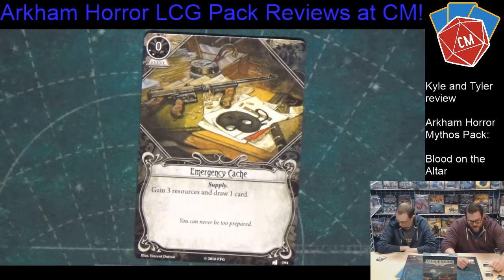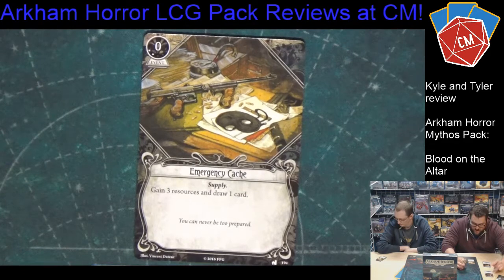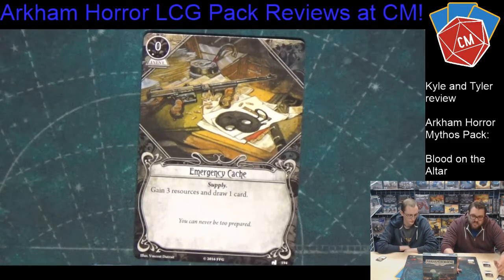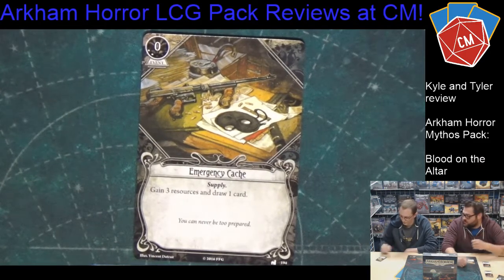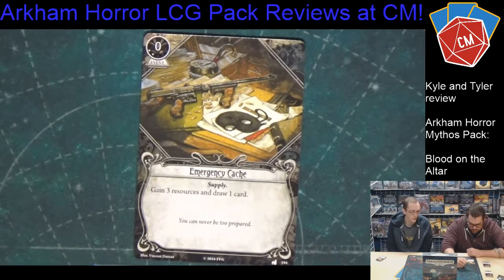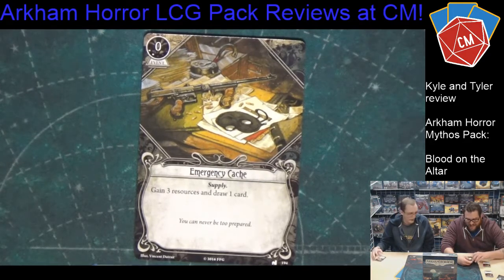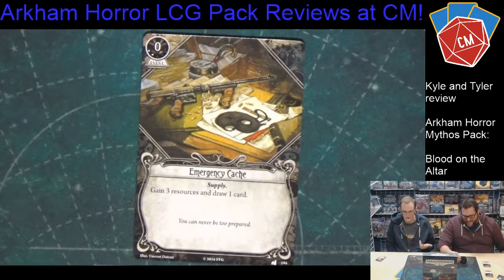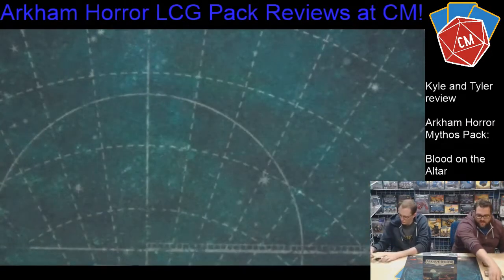The last card is probably the coolest — it's an upgrade to Emergency Cache costing two experience: Emergency Cache supply. You gain three resources and draw a card. The original Emergency Cache just gives three resources; this one replaces itself and gives you three resources. If you care about Higher Education or how many cards are in your hand, this is just like a cantrip. Emergency Cache in general is awesome, but this one is draw and three resources for only two XP — nothing bad about that. I love this card, and I wasn't expecting them to upgrade it.